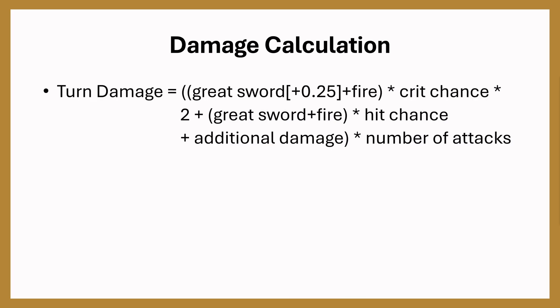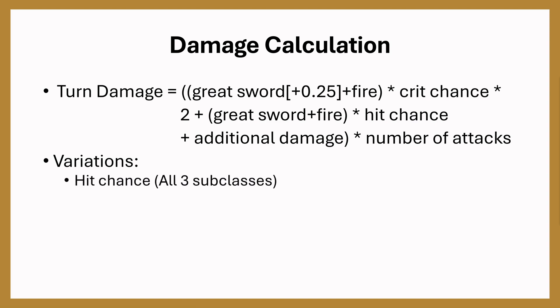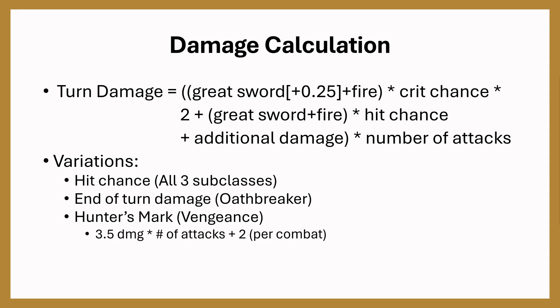Now let's look at the damage calculation. Damage per turn equals your greatsword damage plus the extra quarter from the extra crit die, plus fire damage — accounting for crit chance and doubling on a crit — plus the greatsword and fire damage times hit chance for normal hits, plus additional flat damage like Great Weapon Master's plus 10 that doesn't benefit from crits. Then multiply by the number of attacks. The variations are hit chance for each subclass, Oathbreaker's end-of-turn damage, and Vengeance's Hunter's Mark. Hunter's Mark deals 3.5 damage times the number of attacks plus 2 per combat, because Divine Smite also procs Hunter's Mark. This applies to Tactician and below only — in Honor Mode, Divine Smite does not count as a DRS, so Hunter's Mark is only 3.5 times the number of attacks.